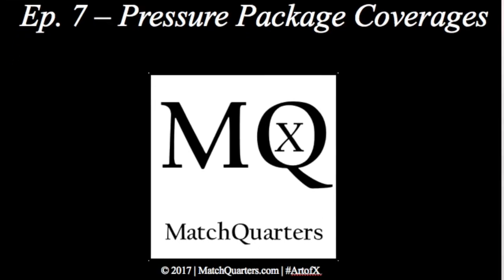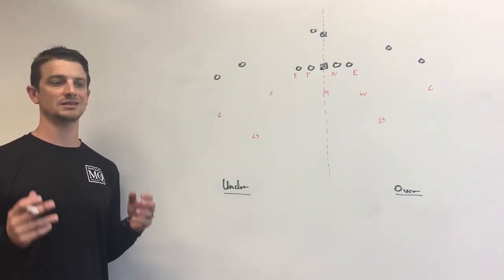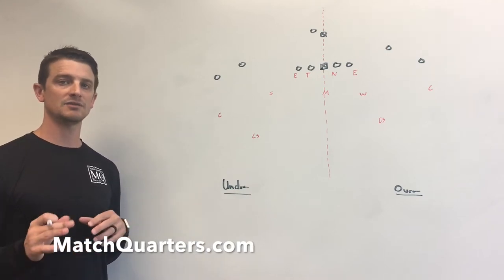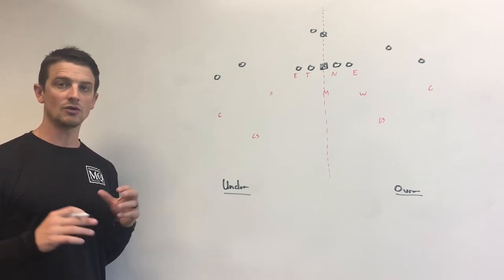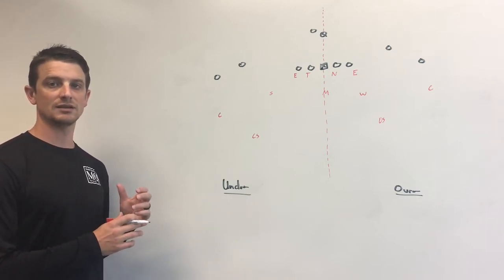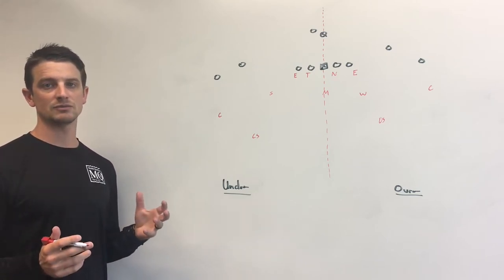Hi, I'm Cody Alexander bringing you another episode of MQ Quick Hits. Today we're going to talk about your pressure package and particularly what coverage you're going to run behind. Anytime you send a five-man pressure to the blitz side, you're going to have to adjust the coverage. You don't have to spin to a single high because your mic is going to still relate to the number three, but you are losing an overhang and you have to create some sort of situation.